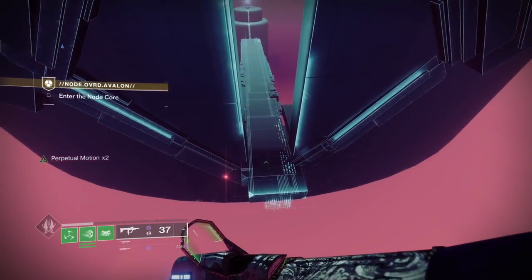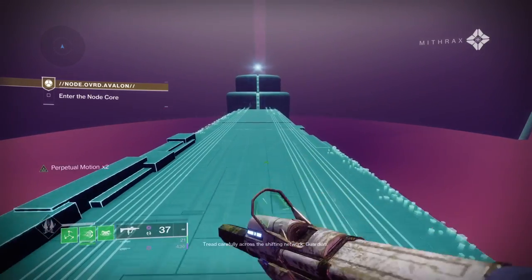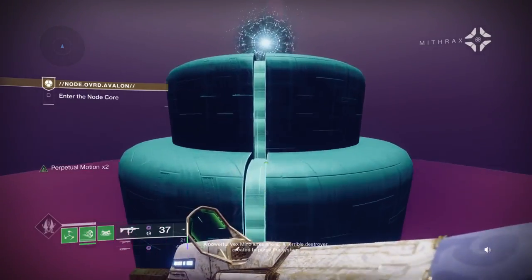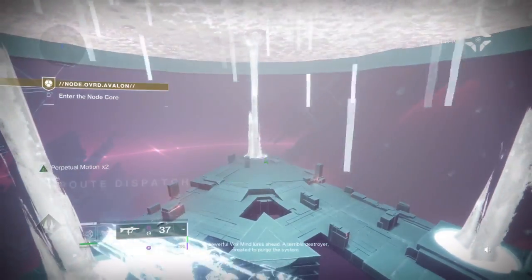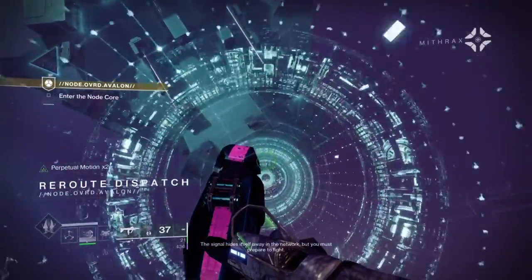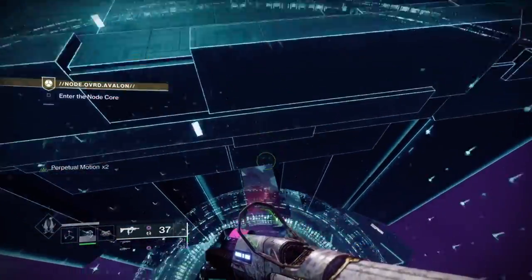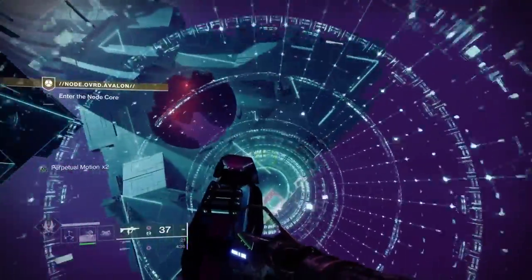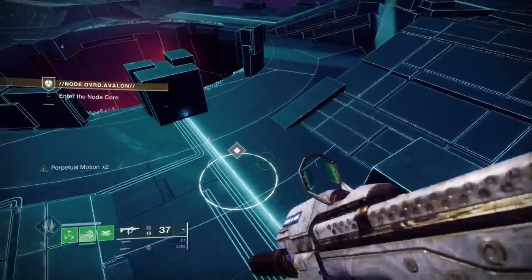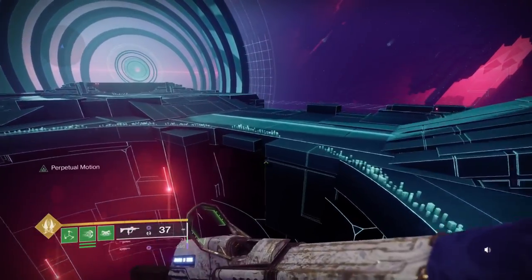Strand has come out of the gate better than stasis ever did. I didn't like stasis when it first came out but I do now - strand is still superior. In GMs especially, just watch how good strand is going to be because of the fragments and what you can do. This is the final boss. It has three floors. This is Pyramidion - anyone who remembers the strike from 2017 on Io, it's Brachion, which is one of my favorite Destiny 2 strikes.